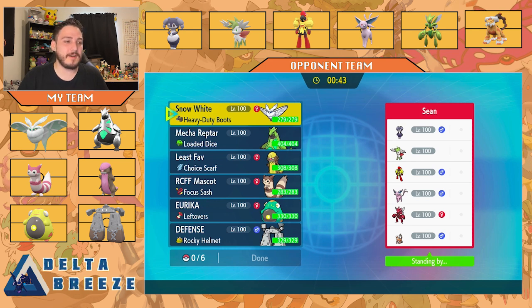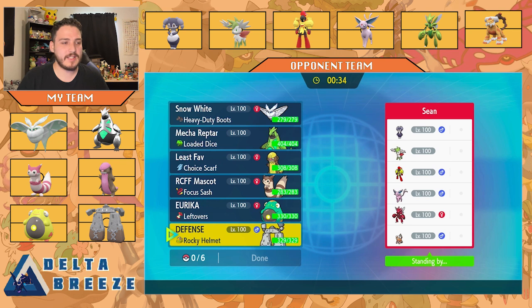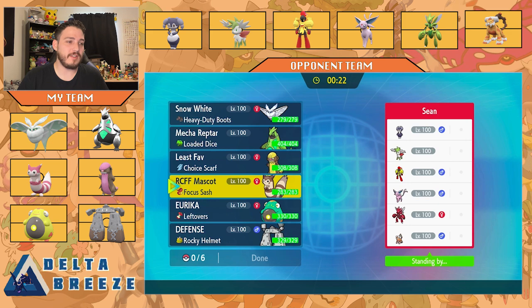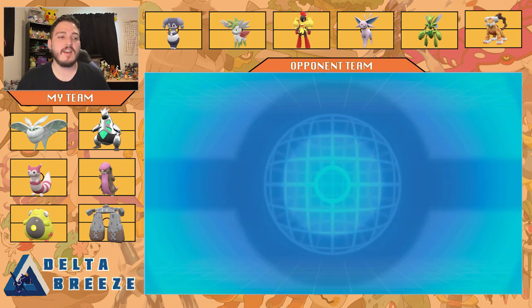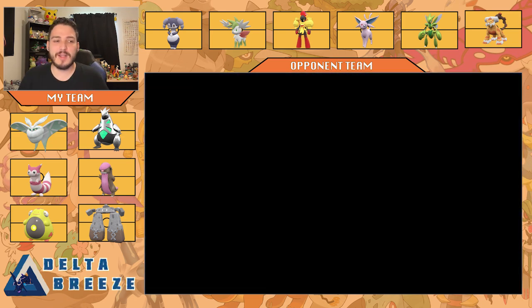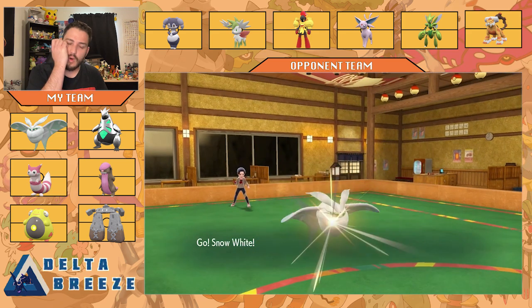My lead — I was going to do Stonjourner for the Stealth Rocks, but not with that Espeon. You just bounce them back. Fighting goes hard here, right? Who do I think he's going to lead off with — maybe the Espeon or the Indeedee? Let's lead with Snow White, our Frostmoth. If he does lead with any of those Psychic types, it's a good lead for us. If he leads anything else, I can switch and make the right decision. He's going to be the Scizor — so this is a very bad lead for us. Horrible lead.